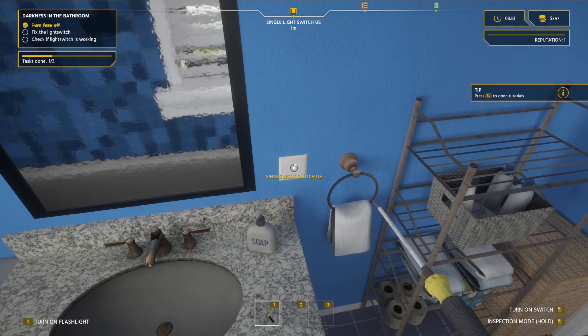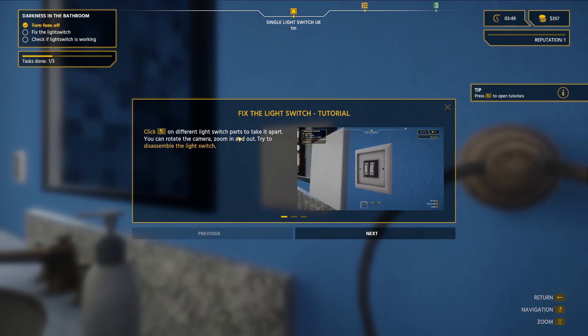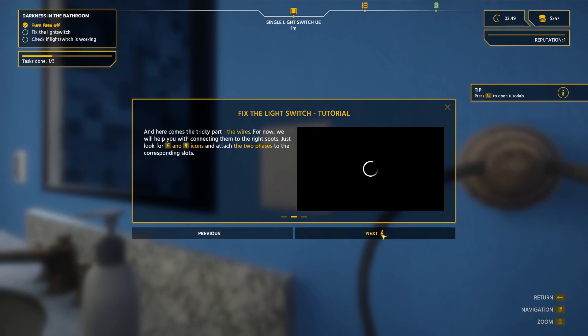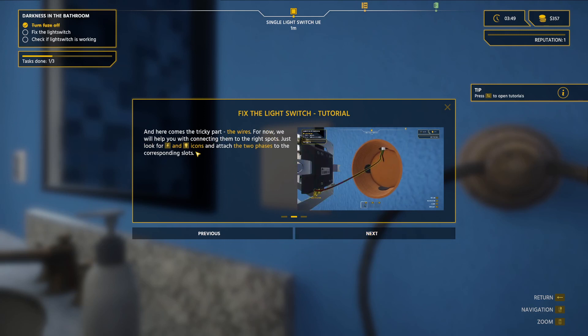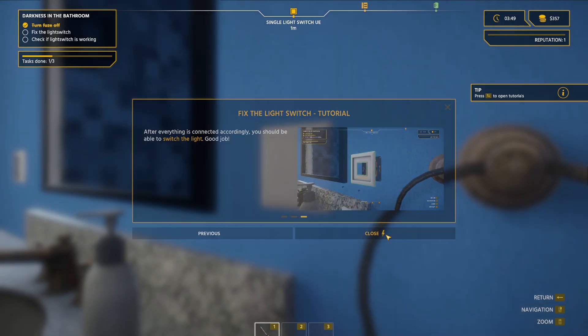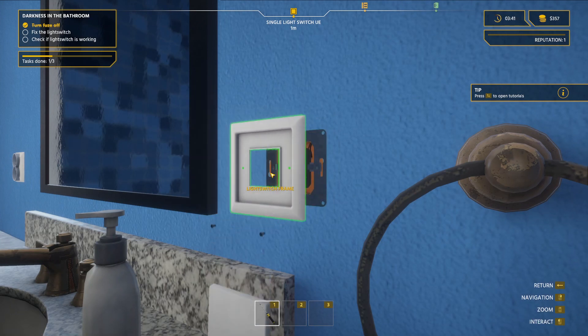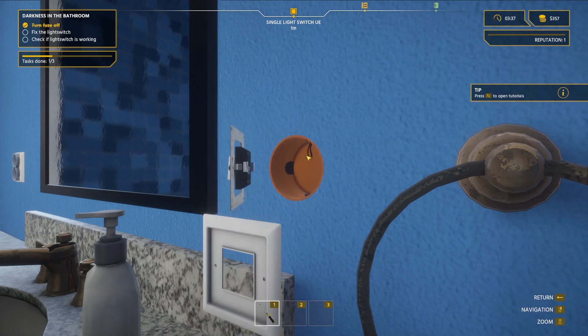Single light switch. Click on the different light switch parts to take it apart — you can rotate the camera, zoom in and out. Disassemble the light switch. Let's take a look here — we're taking off the front face part, unscrewing things and taking off the back and taking everything else out. Here comes the tricky part — the wires. For now we'll help you connect them to the right spots. Look for the electricity sign icons and attach the two phases to the component slots.